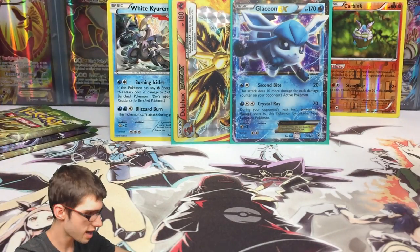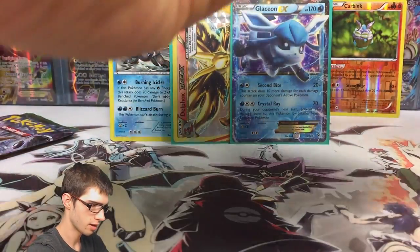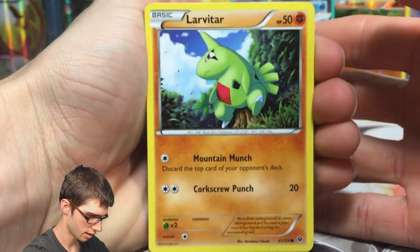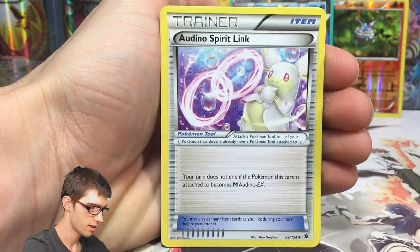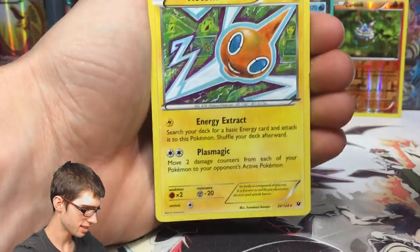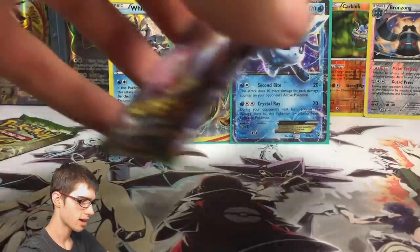Three more packs left in this part: two Delphox Break pack arts and a Mega Alakazam. Let's go — three and two. We've got a Larvitar, Diglett, Spoink, Riolu, Solosis, N, Helix Fossil Omanyte, Aurorus Spirit Link, a Reverse Rare Bronzong, and a Rotom regular rare — haven't seen this for a while. It's got Energy Extract and Plasma Magic. Reverse Rare in Rotom — hashtag Rotom Dex.